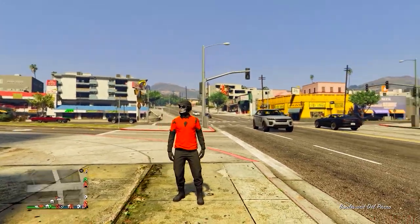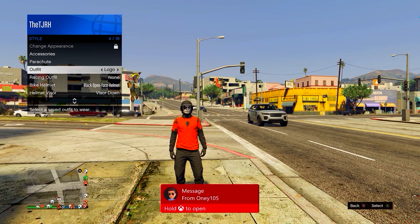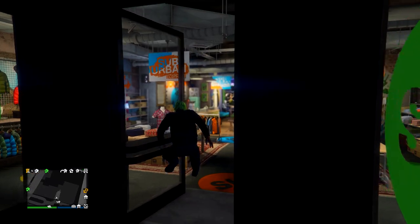After you have it saved, all you need to do is quit the job using your phone. When you spawn back in, open up your interaction menu, clip the outfit you saved, and it will have the black joggers. That's how you do it.